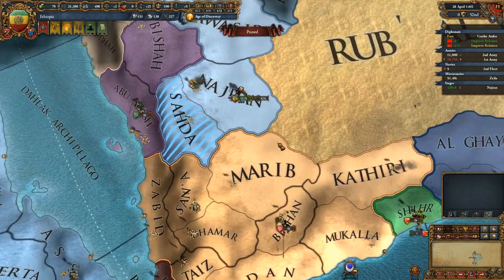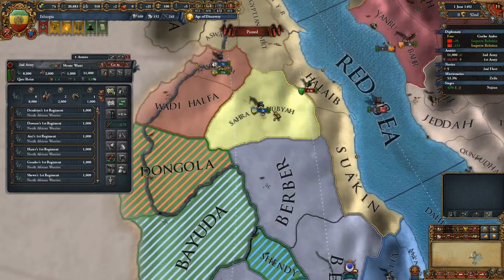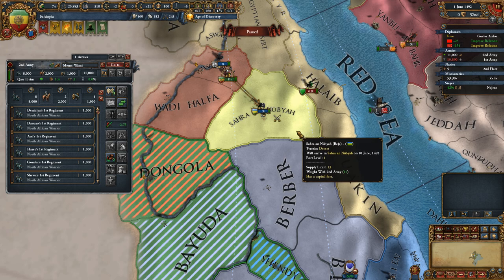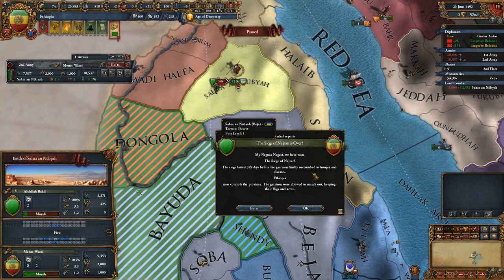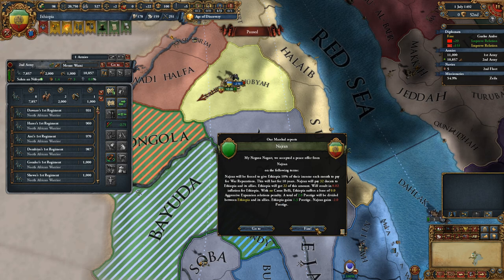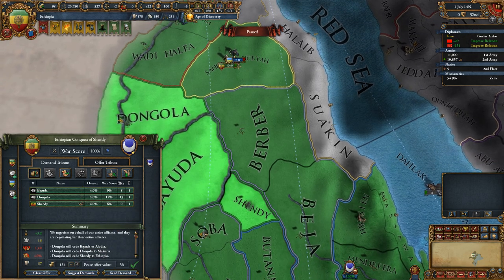I really want to form a colonial empire. I don't really want to just take over all of Africa — there are a lot of let's plays where people play as Ethiopia and try to reunite Africa for the achievement, but I'm not too interested in that. I want to go into India and definitely the West Indies. Peace offers from Nadiram — they're negotiating for themselves. I'll take that, definitely.